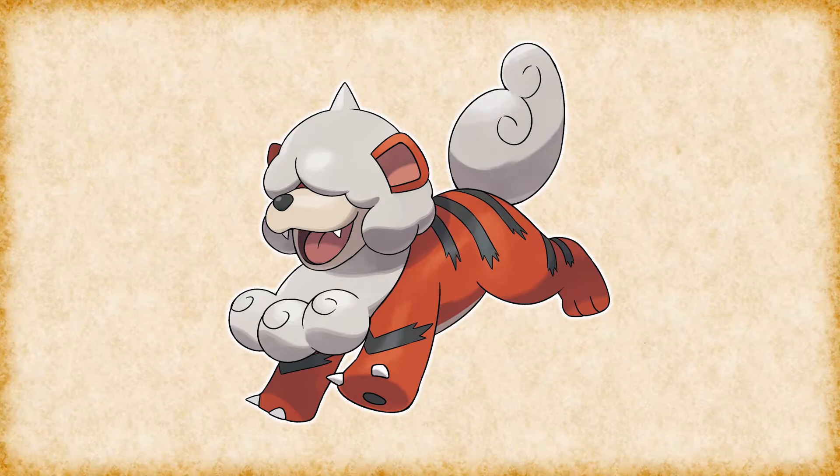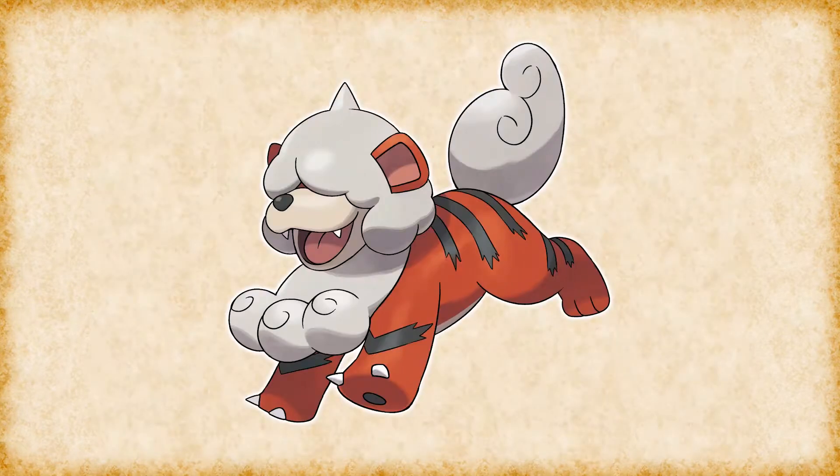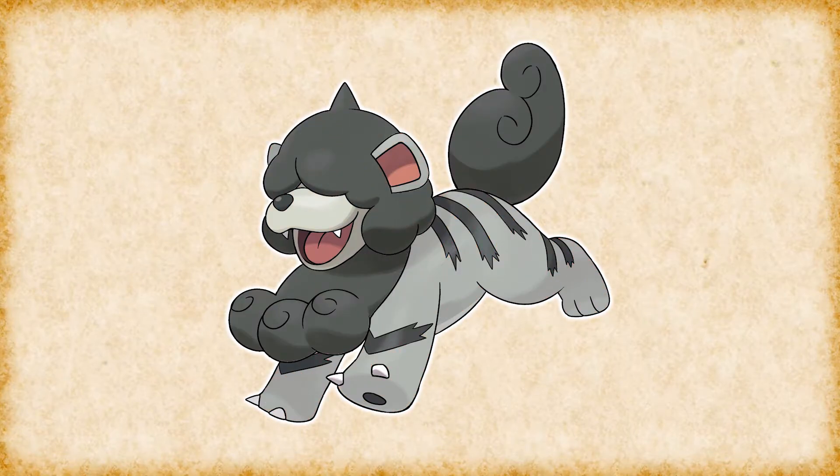For the second shiny I took inspiration from the Chinese lion dog statues, which Hisuian Growlithe seems to be based on. These statues are made out of rock, just like Hisuian Growlithe's horn. I made its fur a very dark grey and turned its body and snout grey with a greenish tone to give the effect that they are overgrown a bit. This one is very amazing — I love black and grey shinies in general, so this one is right up there.